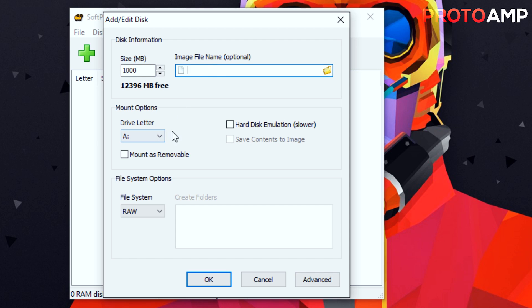Now image file name — don't bother with this. Under mount options you can choose the drive letter for how it appears in Windows; I chose R for RAM. Mount as removable gives you the ability to eject it — I'd leave this unchecked so you don't accidentally remove it. For most of you, ignore hard disk emulation, because what that means is upon startup and shutdown it will load and offload all data from your primary drive to your RAM disk. This is great for keeping data persistent at RAM speeds, but for our purposes we don't need it — and it does add a substantial amount of time to boot and shutdown depending on how much data you're offloading.